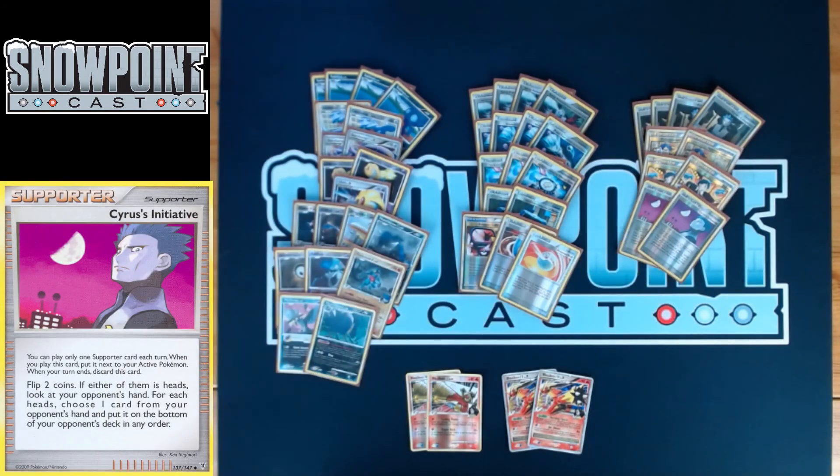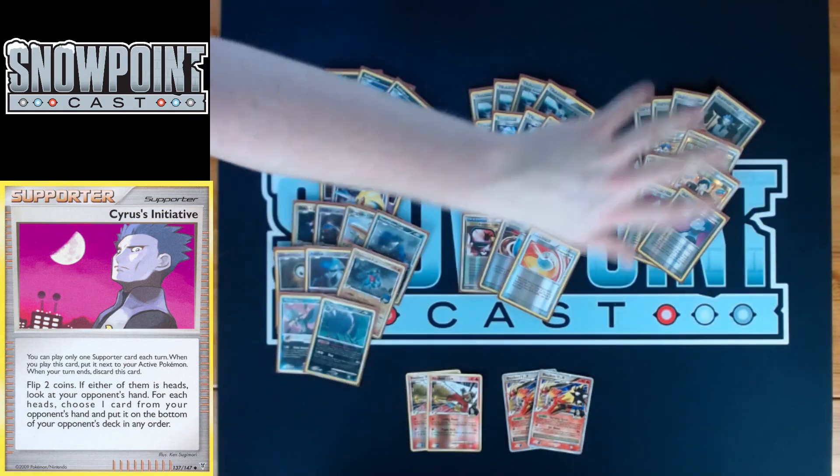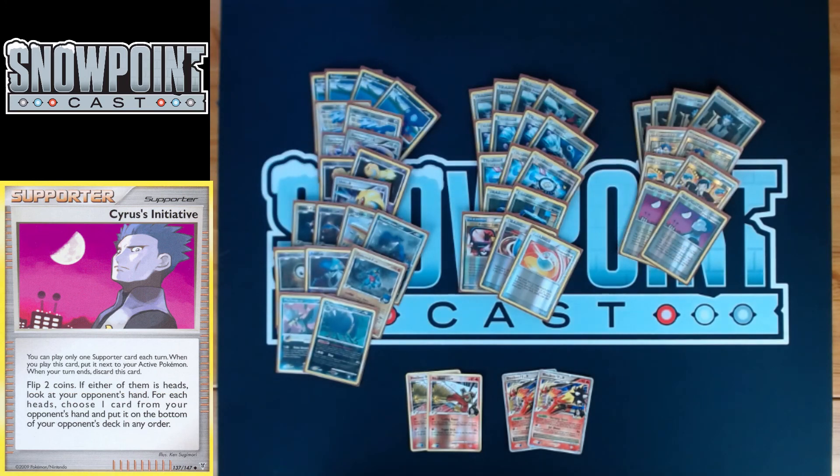Another powerful card in the Hand Lock aspect is Cyrus's Initiative. Flip two coins — if either is heads, look at your opponent's hand, choose one card, and your opponent puts that card back into their deck. If you flip two heads, you put two cards back, which is really insane. There are really disgusting plays — go Judge, put your opponent down to four, put a Sableye up and use Cyrus's Initiative. If you flip heads, that's one in four cards. If your opponent doesn't have two good cards out of four, they're not drawing anything. Definitely a very, very strong card with Sableye.